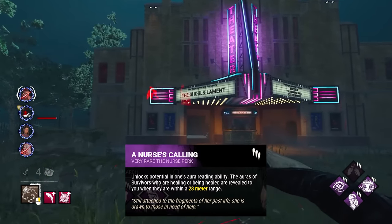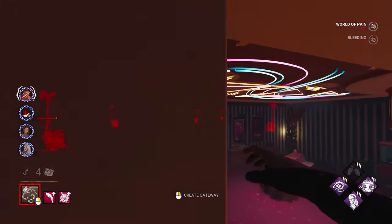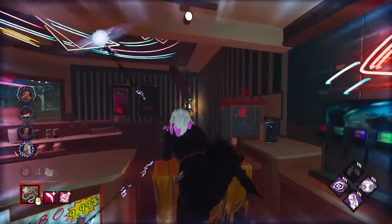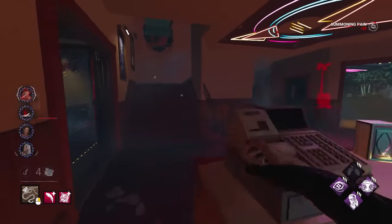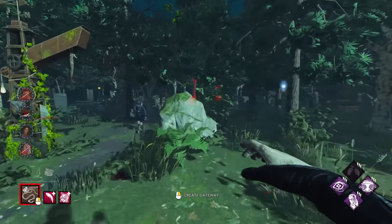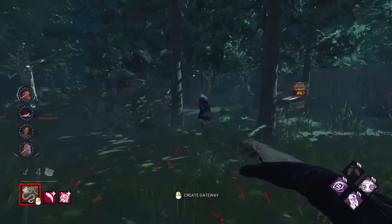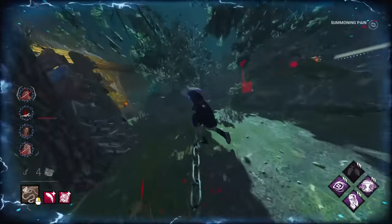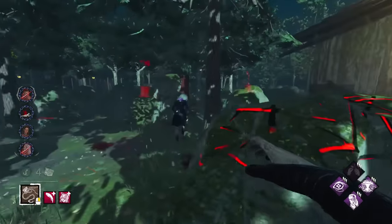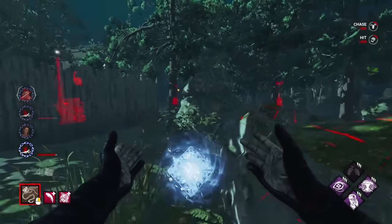We can see that on Nurse's Calling. I forgot to mention we can sneak up with Monitor and Abuse with Nurse's Calling. Let's get her again — there's your first hit. Went right past her, but much better. This map has a lot of pallets. She chucks the pallet and she's down. Still have two downs — I can't even remember who the first down was.